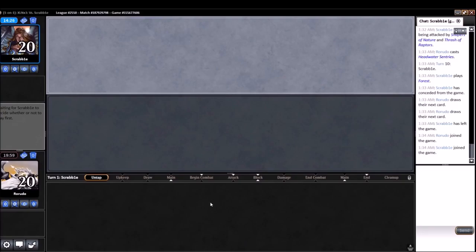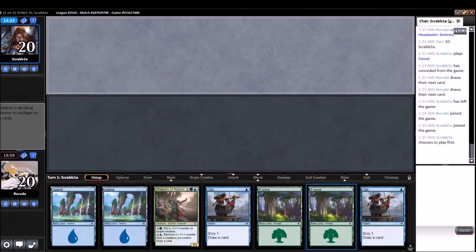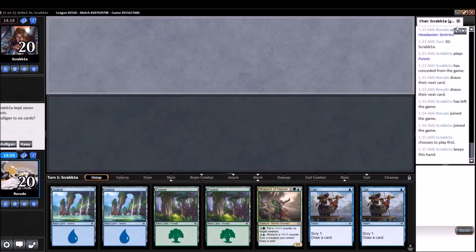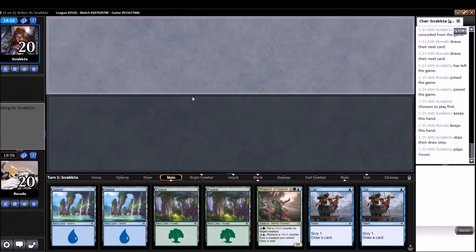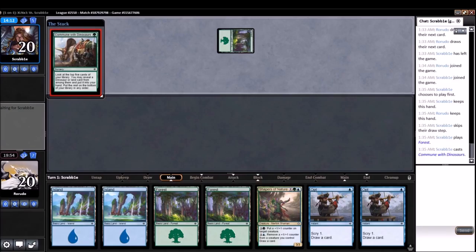So our opponent's connection is bad, or do they just take a while? This is a keepable hand — it's actually not as exciting. Card selection with Opt is fine. Shapers of Nature is great, so we have some of the stuff we need. Coming in with Dinosaurs — opponent's all in. We didn't see much of their top-end Dinos, but we have to assume it's there with all the ramp they were running.